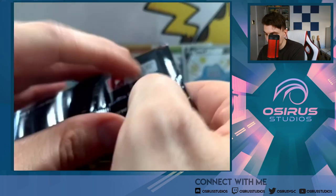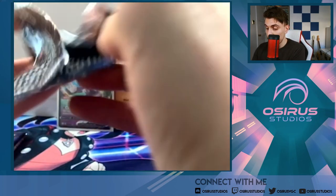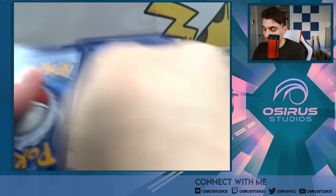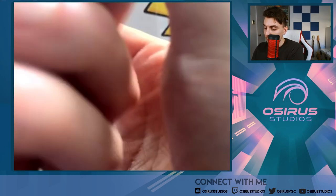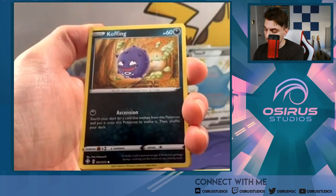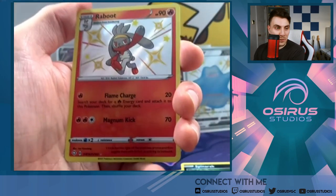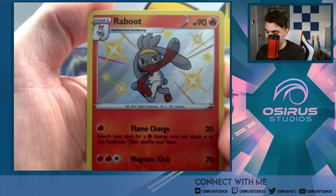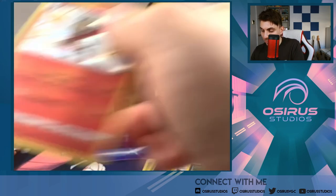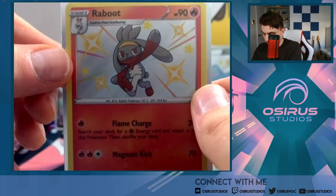Dragapult pack up next — two packs in with the Boltund tin, at least we've got one hit so far. Can the streak continue? Fighting Energy, Tropius, Cramorant, Rusted Sword, Koffing, Rowlet, Cufant, Spinarak — and a Raboot! Baby Shiny. There we go, that is beautiful. No double hit but a very nice pack. Raboot Baby Shiny — always a nice card to be pulling.